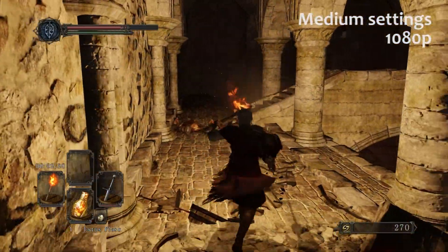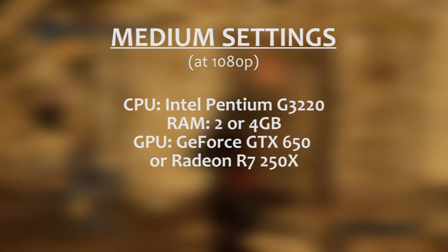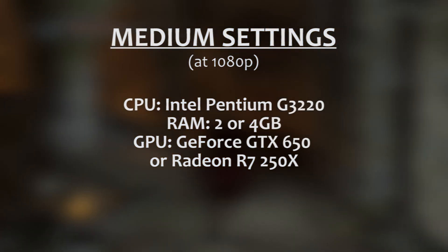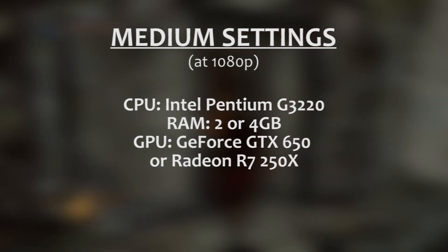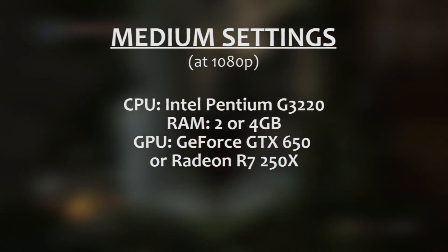That build might look something like this. We'd recommend a slightly better CPU, like a G3220, and a better 1GB video card, like a GTX 650 or an R7 250X. You can probably still get by with just 2GB of RAM to run the game at medium, but we'll also go ahead and recommend 4GB to be on the safe side.